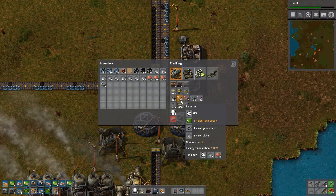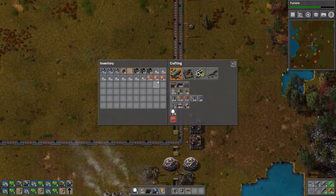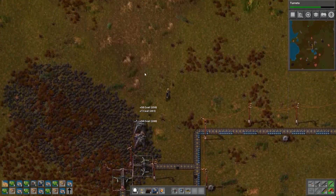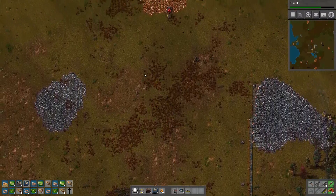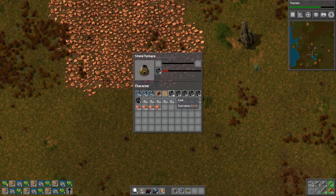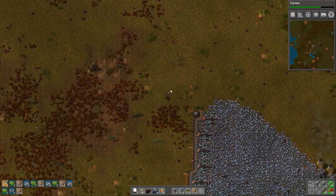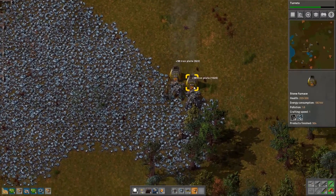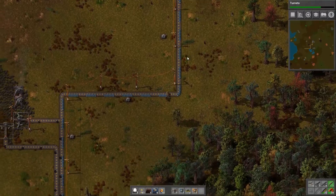We'll also make some inserters to prepare ourselves. We'll grab some more copper because lord knows we're going to need more copper eventually. We'll grab some more coal because hey, I like coal - I like electricity as well. The copper belt is like 'I don't want to work anymore' - so we'll just give you more stuff, quit complaining, you will do as I ask. Another crap ton of iron plates - there we go, that's a healthy inventory.